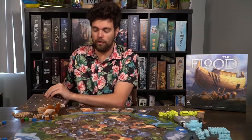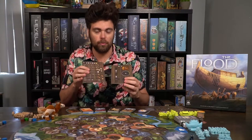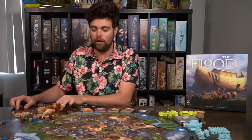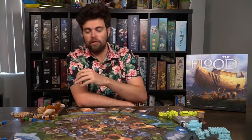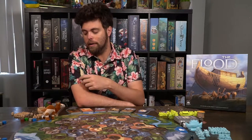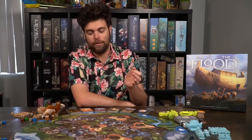Each player is going to get two player boards: your main arc board and your mammoth slash resource board. They're going to be randomized, and each of the boards is different in comparison to each other player. Those boards come along with a certain color of arc, and each arc is different as far as what resources are needed, how many stages are required, and the costs associated with each of the different things you want to build — whether it be a mammoth, a hut, cargo trail, caravan, or a camp.